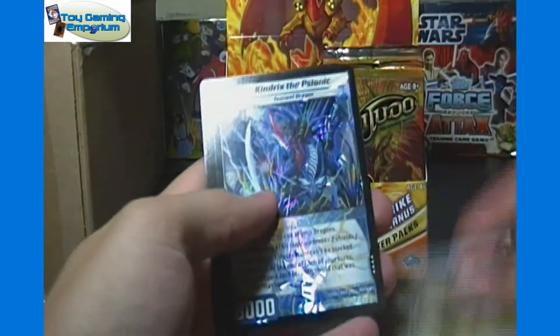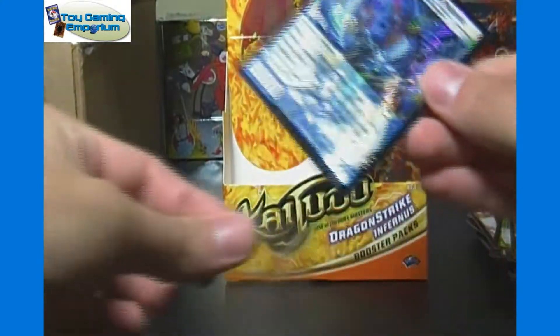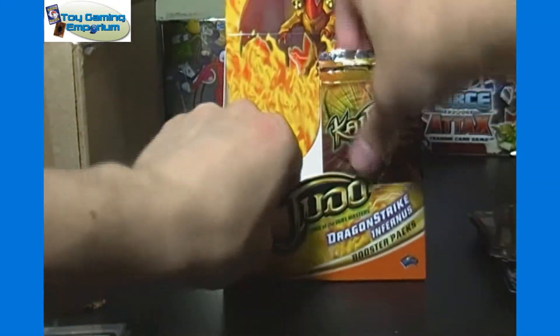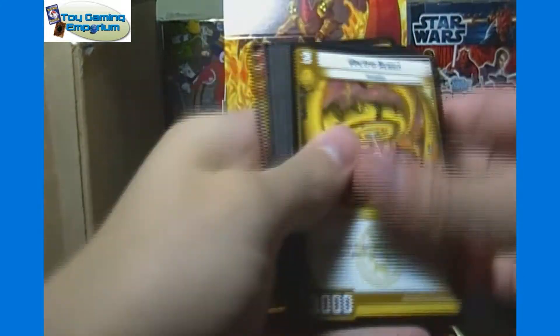Gives us Hornblade Dragon. And very rare — Kendrix, the Psionic of the Water Civilization. So that's our third very rare. I don't count the floater in that. Four foils so far total, which is the norm — four in twelve packs, one per three packs on average.